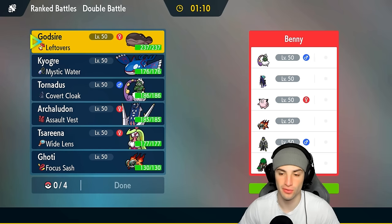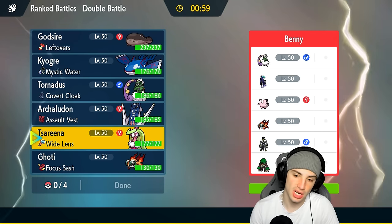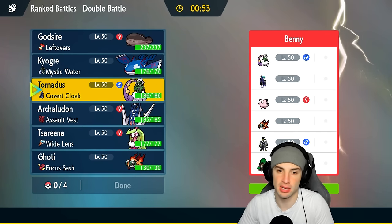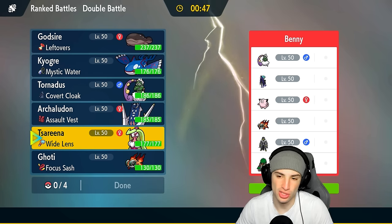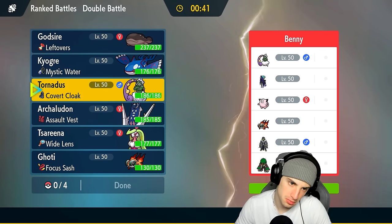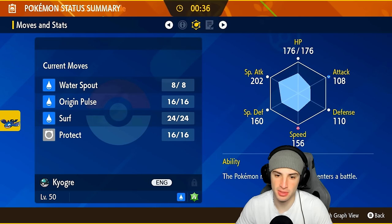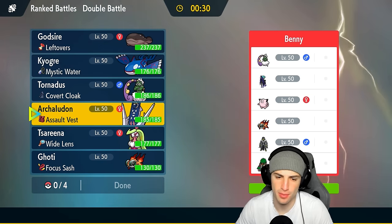I could bring Serene Grace to counter Rillaboom. Who should I lead here? Chi-Yu is not bad with Focus Sash. Could go Tornadus Chi-Yu — wouldn't be a bad lead. I could set rain early on turn one. But if I lead Chi-Yu, I gotta lead Chi-Yu. I kind of want to lead Tornadus. There's a possibility they lead Rillaboom. I could go Arch Ludon with Kyogre — maybe swap if need be.